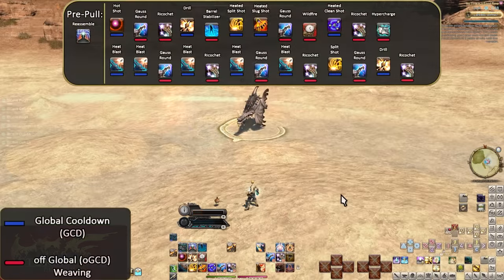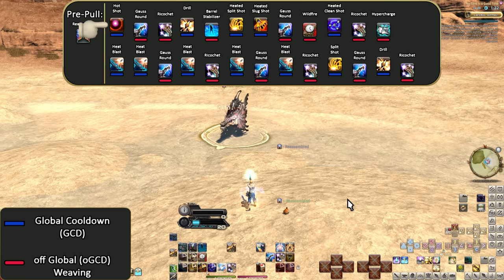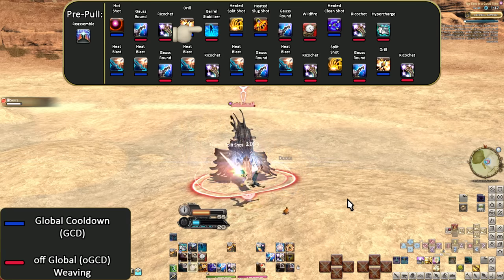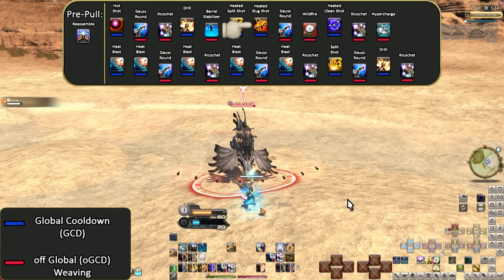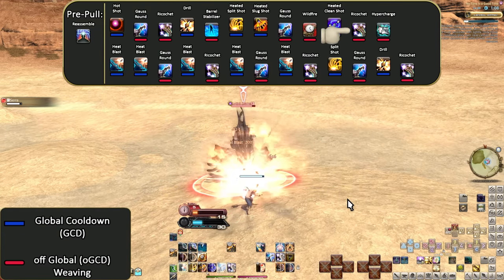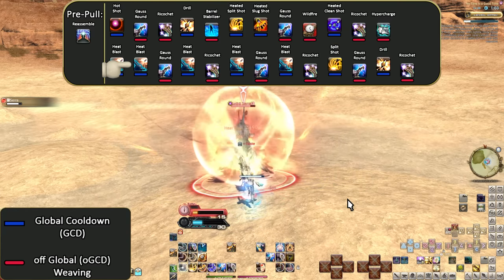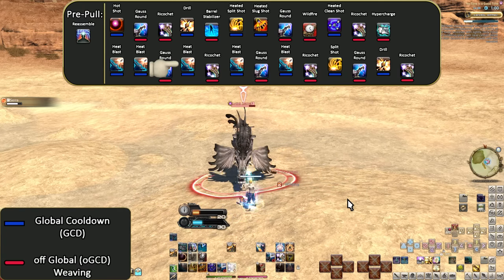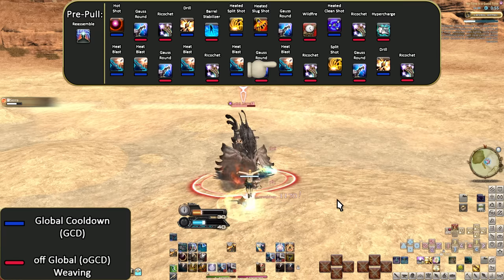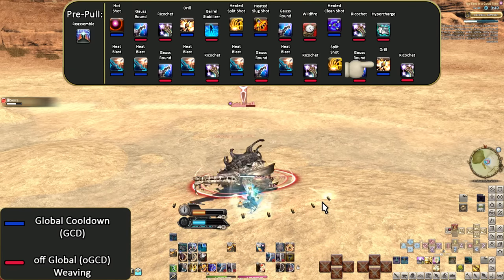The level 70 opener: Pre-pull, Reassemble, Hot Shot, Gauss Round, Ricochet, Drill, Barrel Stabilizer, Split Shot, Slug Shot, Gauss Round, Wildfire, Clean Shot, Ricochet, Hypercharge, Heat Blast, Heat Blast, Heat Blast, Gauss Round, Heat Blast, Ricochet, Heat Blast, Gauss Round, Heat Blast, Ricochet, Split Shot, Gauss Round, Drill, Ricochet. Barrel Stabilizer gets us early into having Hypercharge gauge. We use a full combo before going into Hypercharge to set up for party buffs. We weave in Wildfire into a Clean Shot to get the first hit in, and the rest of the hits come from Hypercharge immediately spamming Heat Blast, getting 5 Heat Blasts with 6 hits total under Wildfire.